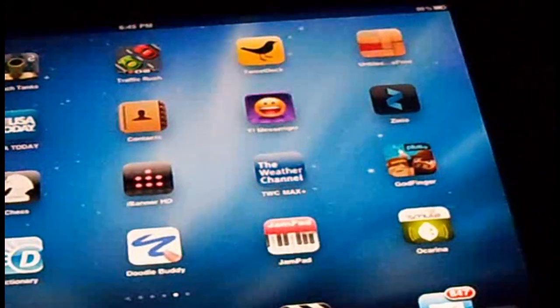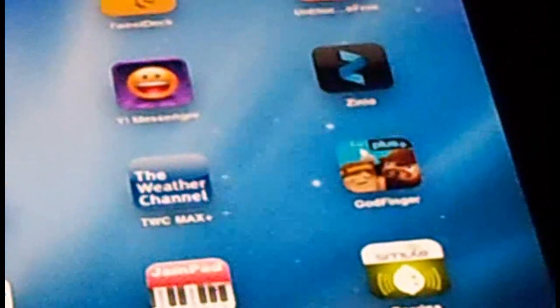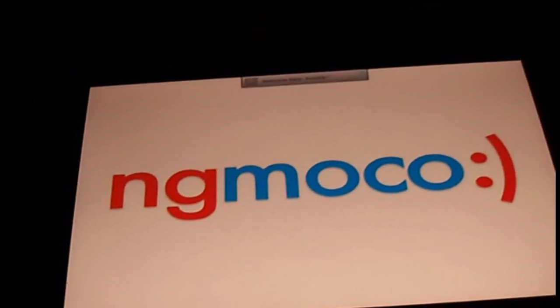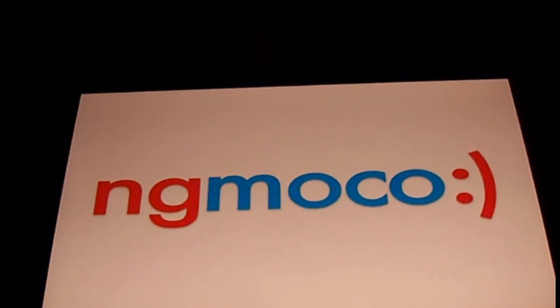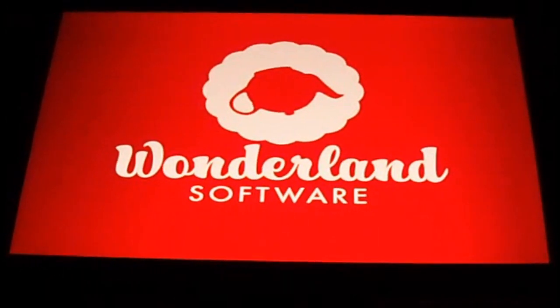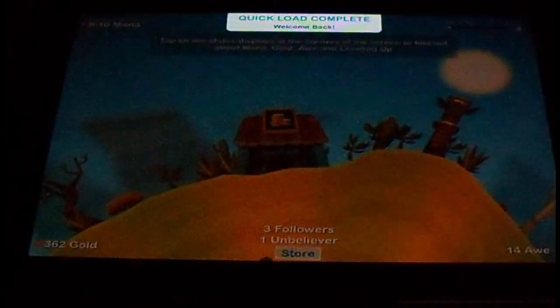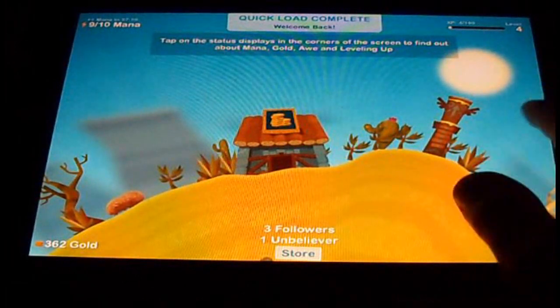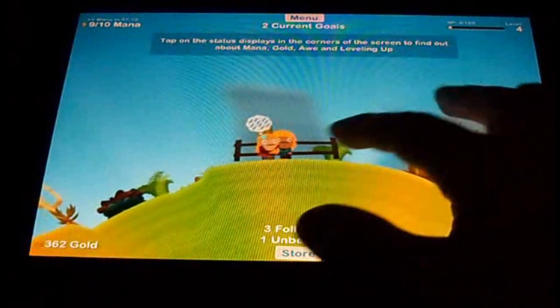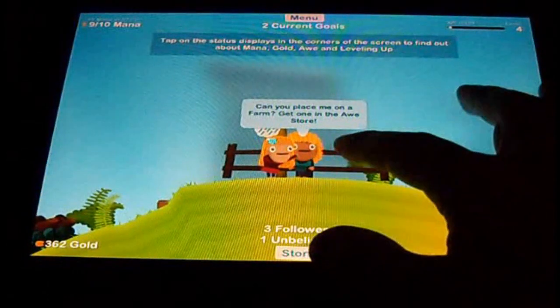I'll give you a quick little up close view right here. Finger God — it's basically like Pocket God for the iPad. As you guys can see, it has the same graphic style as Pocket God, but just a little bit different design.